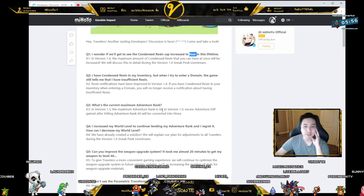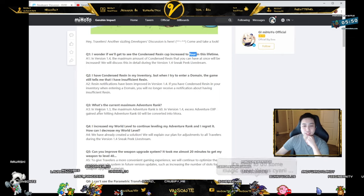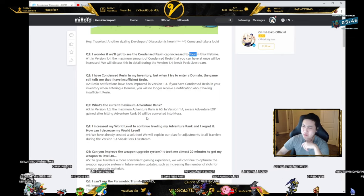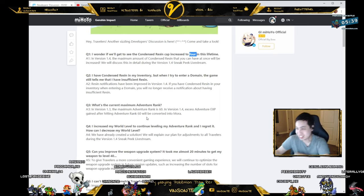What's the current maximum adventure rank? In 1.3 the maximum is 60. In version 1.4, excess adventure EXP gained after hitting adventure rank 60 will be converted to Mora. So whenever someone gets to 60, I guess they'll just get Mora. I never got to 60 so I didn't know.